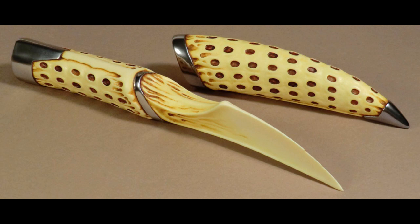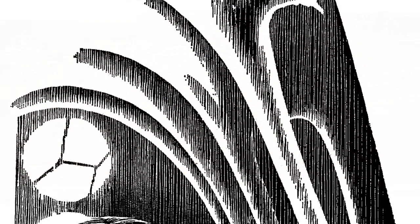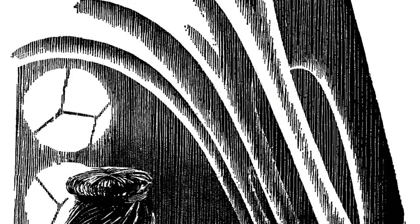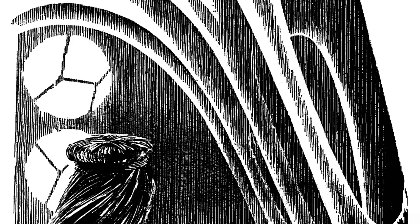The teeth were brought into a sietch only infrequently. They were only obtainable when the Fremen found the remains of a dead sandworm. When such a find was made, as many teeth as could be safely carried and stored were removed from the carcass and taken back to the sietch for blessing and manufacture into knives.